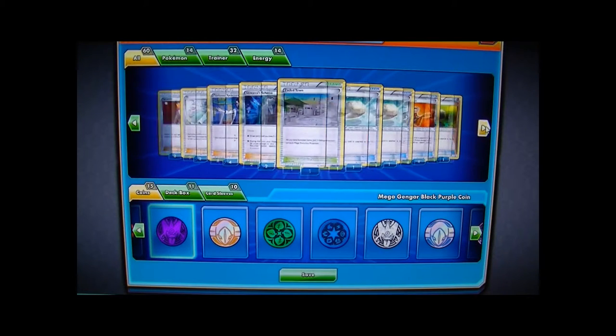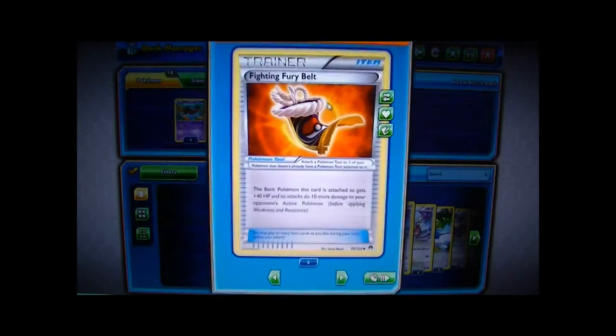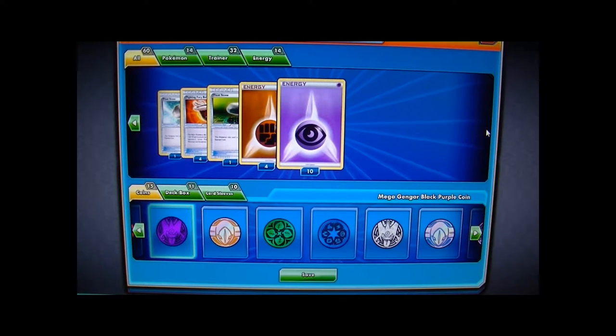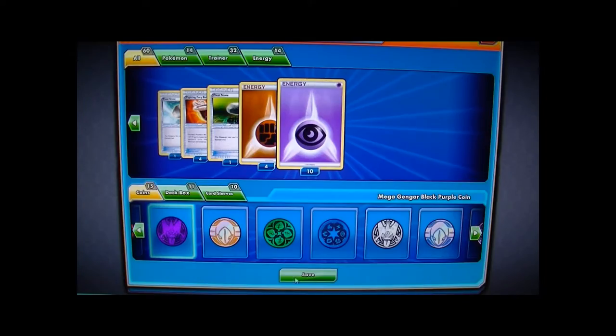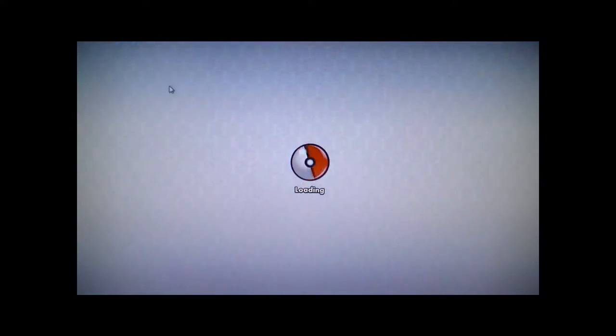We have three Float Stone for free retreat. Four Fighting Fury Belt to keep your Croagunk alive. For Energies, four Fighting and ten Psychic. Very simple deck. Right now I just have a Gengar Coin, this beautiful deck box, and Arceus sleeves, because why not. I'm going to go ahead and save this and we are going to try this out in a Versus match.